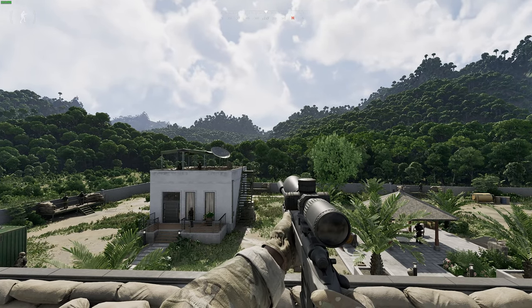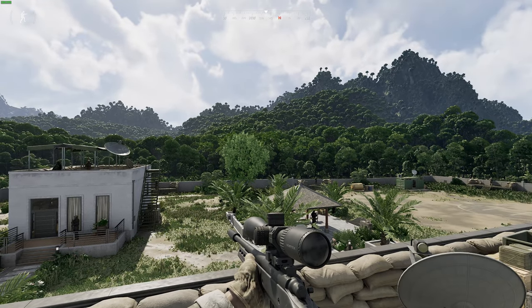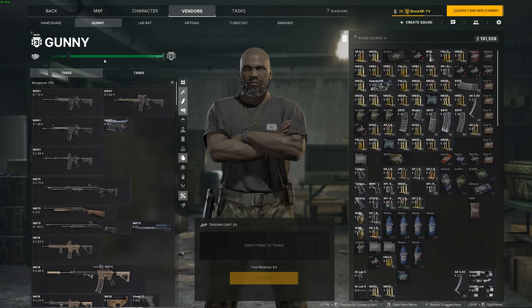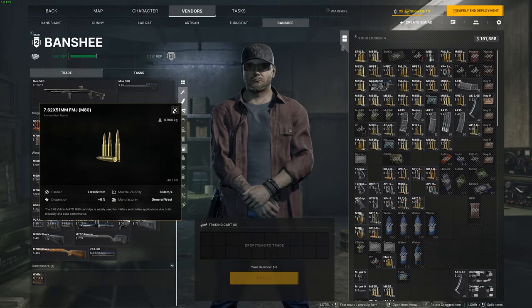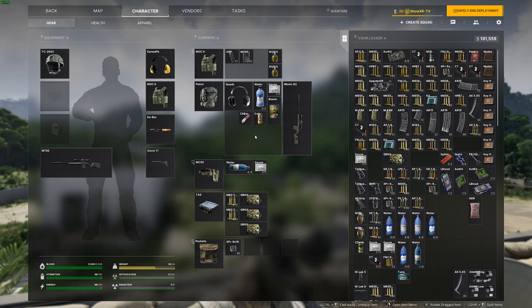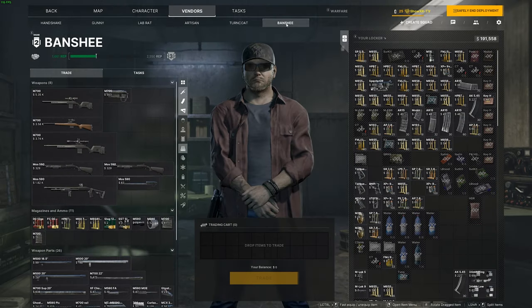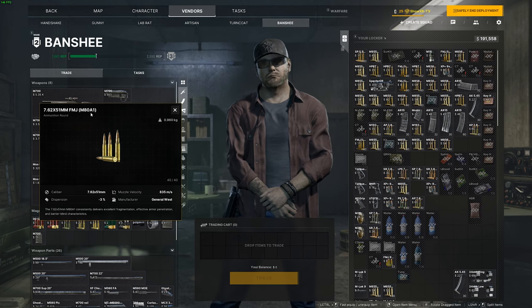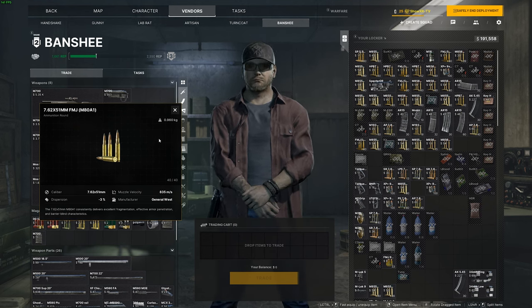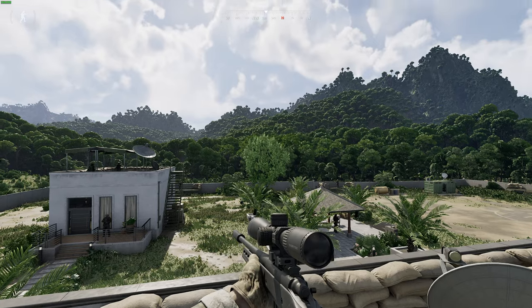For AI and pretty much all of your first engagements when you get Banshee level two, you're going to be running M80s, the FMJ. You can get those from Gunny for $2 a round, or also from Banshee. If you're going into a more PVP centric area — a lot of tier two places — you're going to be trying to put more damage through armor. The M80 A1s are going to be a little bit better for effective armor penetration, so try to chamber those. They're going to be $3 a round. So that's the M700.